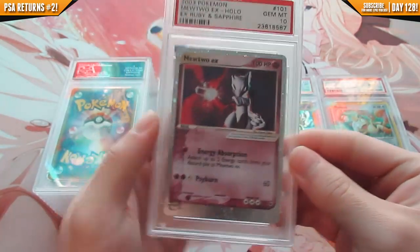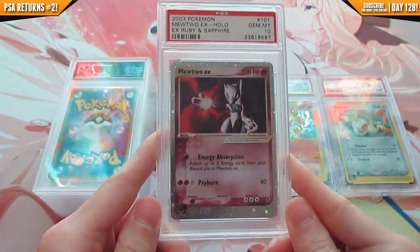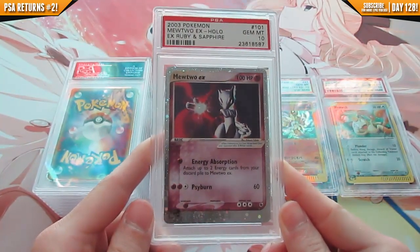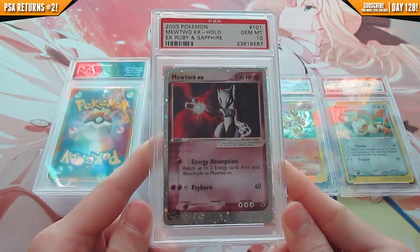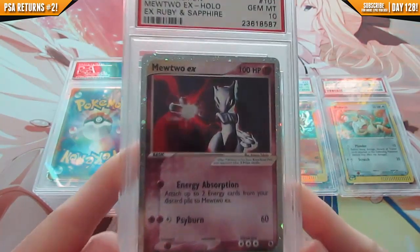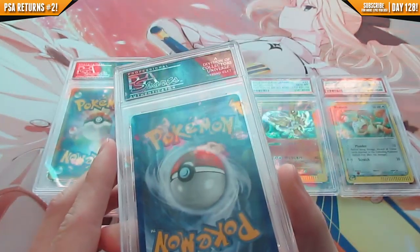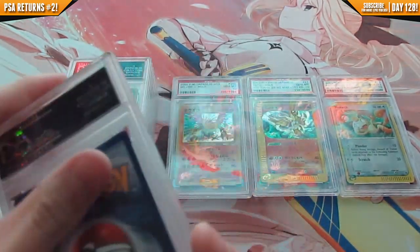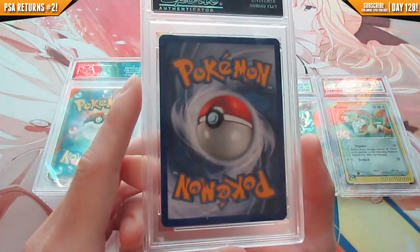Next up is the Mewtwo EX from EX Ruby and Sapphire — gem mint 10. This card is worth quite a bit. Such an awesome card. I kind of knew this card was going to get gem mint 10 just because it was flawless — it's absolutely flawless.